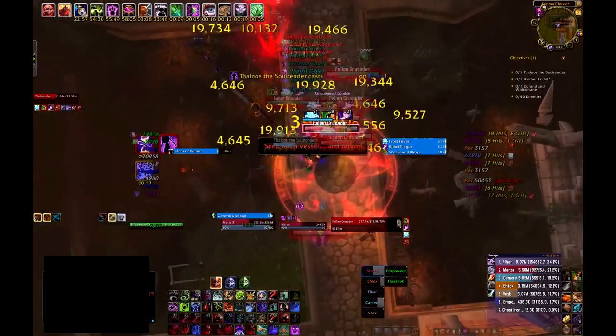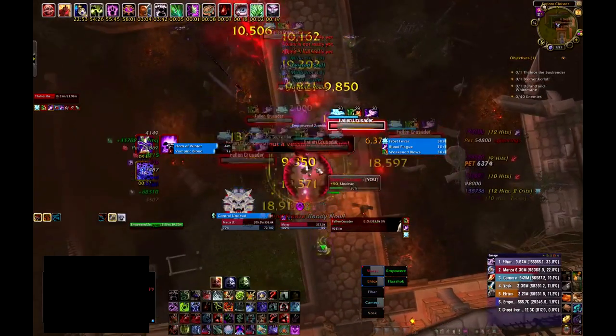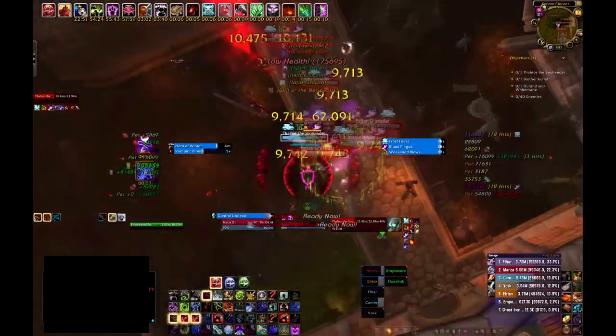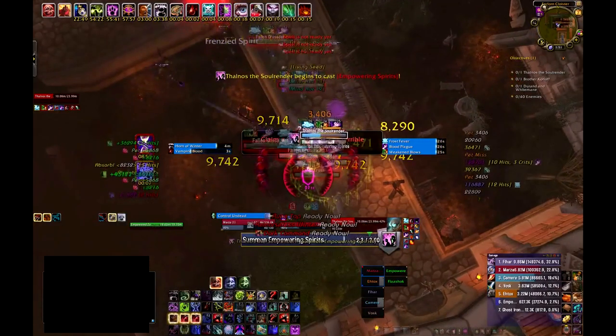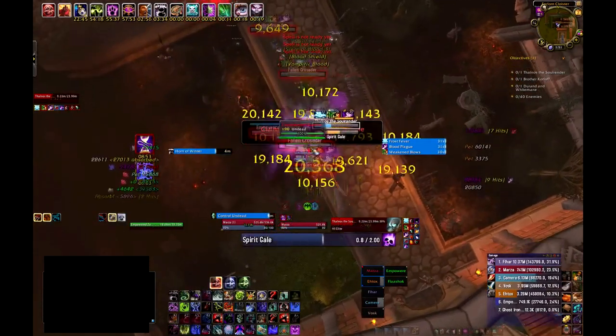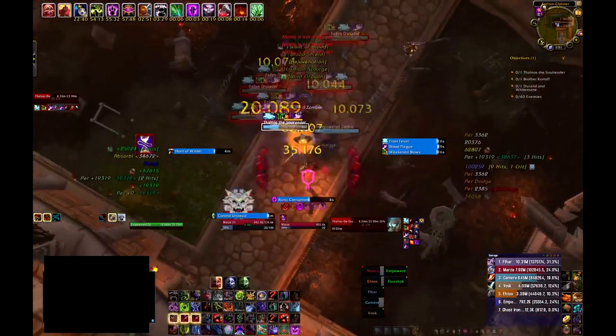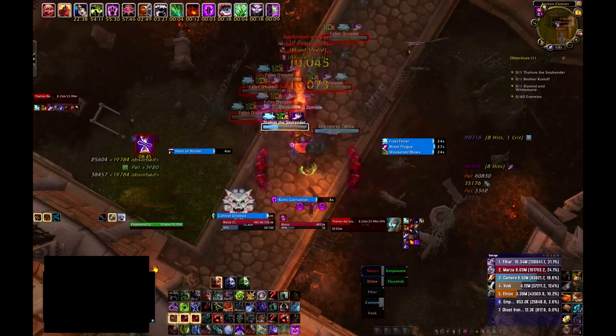Spirit Gales put a circle underneath the tank that does a fairly nasty magic dot if you continue to stand in it. It leaves a debuff, so it's really easy to see when you're standing in it. If you have several melee, they'll be able to keep it interrupted — and they'll want to — so that you're not moving the boss around too much. You can see here the second zombie spawns and we're just off-tanking it for the rest of the fight.